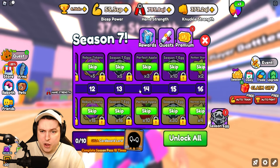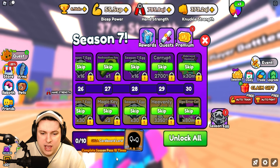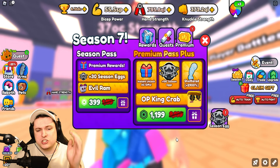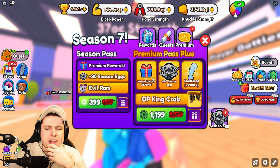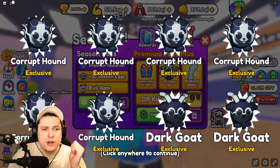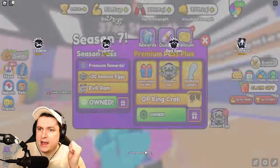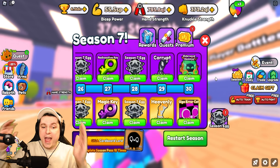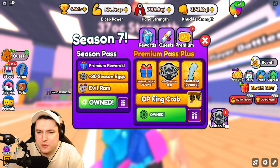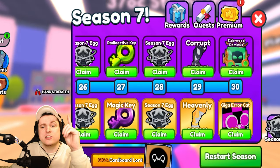Today we're mainly checking out Season 7, which is literally filled to the brim with rewards — including some new Dominuses, Giga Arrow Cats, and the Giga Cardboard Lord at 2.3 billion stat. There's a premium version as well. I went ahead and bought the instant unlock all gifts pass, which immediately gave us a huge flood of eggs — corrupt hounds, blobfishes — about a hundred eggs coming in right away. All gifts unlocked instantly, which is really nice.